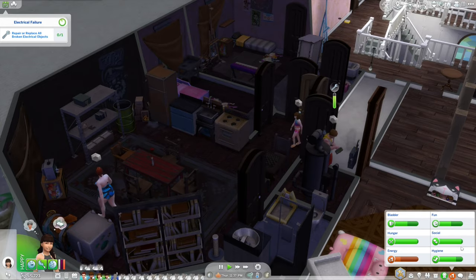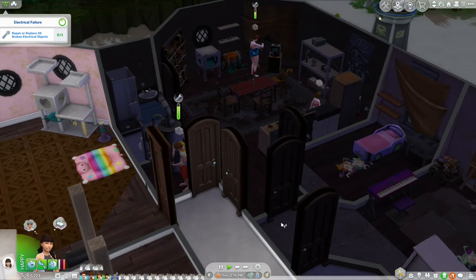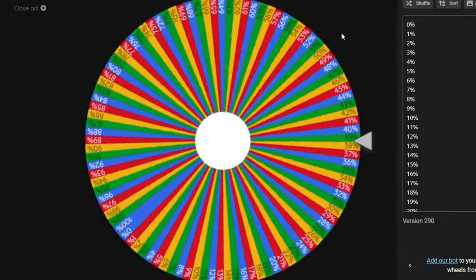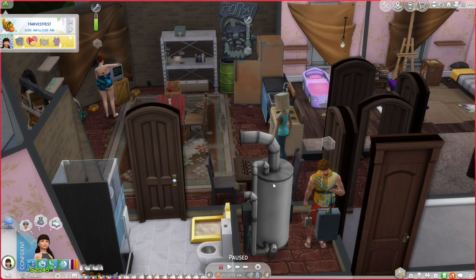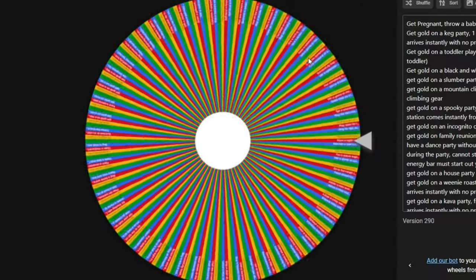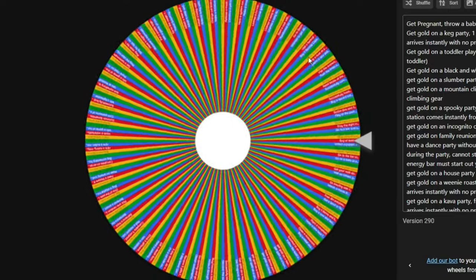We need to fix the rental unit again due to another electrical failure. Then we spin the winning wheel and get 36%, earning 2,245 simoleons for a total of 8,480 simoleons. We spin for Friday's quest.